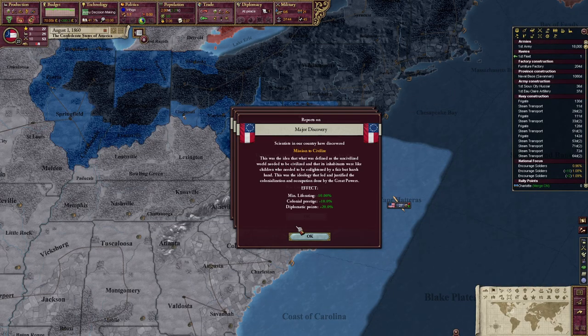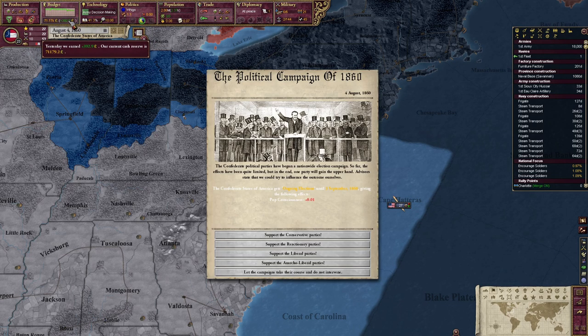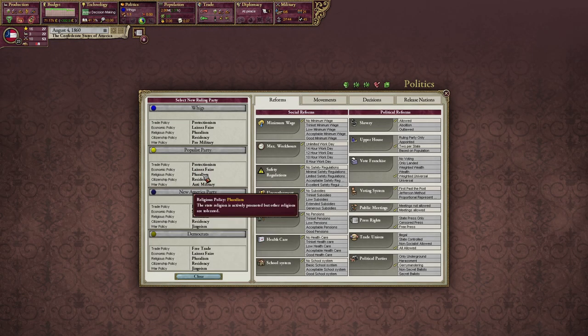We've got Mission to Civilize — very nice — and Manifest Destiny, which we all love. Insurance companies are okay. We're going to drop the amount of money we make. The political campaign of 1860. I don't mind the Whigs; I don't know why we're really the Whig Party.